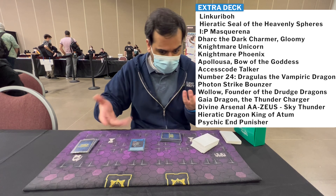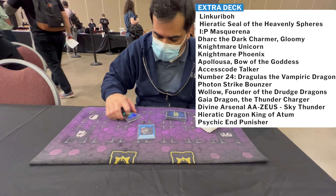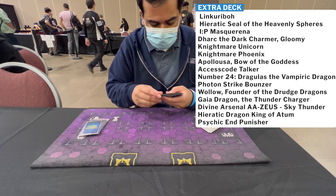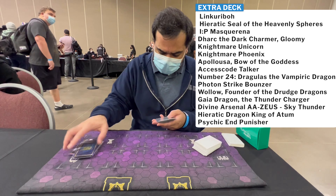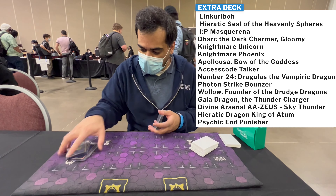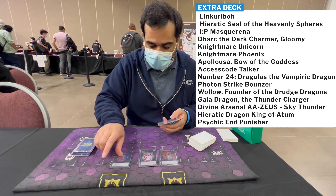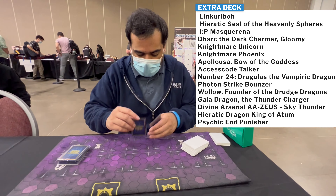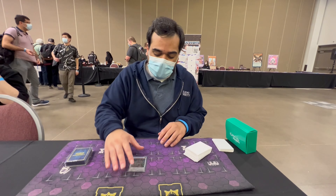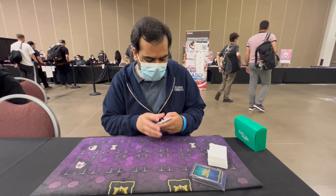IP Masquerena was there to link off stuff and set up link plays. Dharc the Dark Charmer was insane for link climbing. Unicorn and Phoenix never came up but the theory was good. Appaloosa won a game against Flounder. Access Code never came up. The rank sixes — Dragluxion, Bouncer, Wollow, Charger, and Zeus — were mostly Pot of Prosperity targets; Bouncer was summoned once near time. Abyss Dweller was summoned once and was fine. End Pleasure is a meme but with Libellion you can summon it and push for game in weird situations.